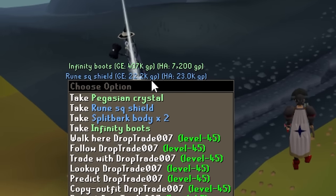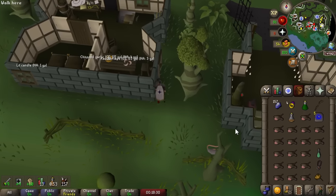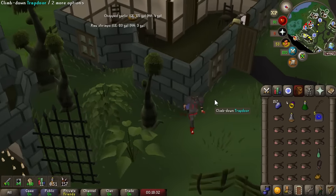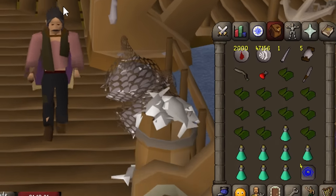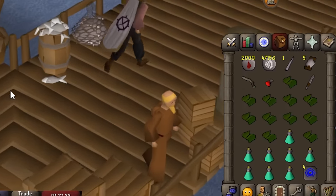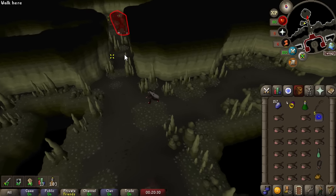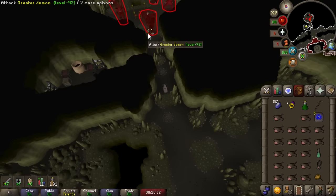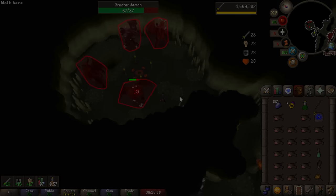The Sisterwood Sanctuary — I can't believe I forgot about this location. My whole Entrana smuggling strategy turns out wasn't necessary, but it was cool for the video so it was worth it. Turns out we could have come down here that entire time. There are four greater demons down here I've never really paid attention to, but now greater demon tasks will be much better.